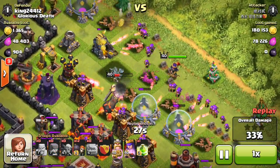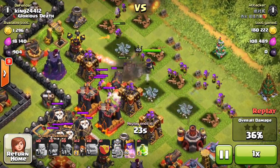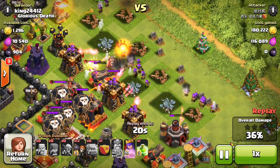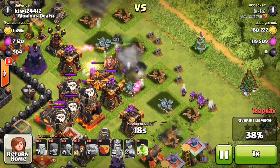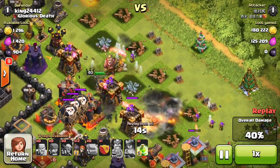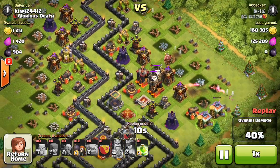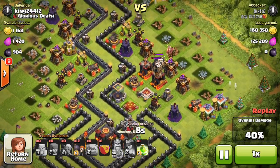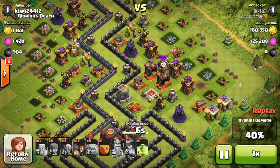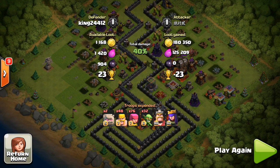The clan castle is kind of useless in this raid, but if it had more time it definitely would have given the heroes hell. Look at this — the king's already done, we're at 36%, and the queen is already taking heavy hits. She's invisible — not looking good for her at all. Just wrecking these guys, concentrating on the balloon, and all these defenses just absolutely annihilated her. That was pretty pathetic to watch. He didn't even drop his clan castle — didn't even try.